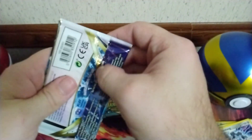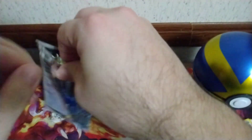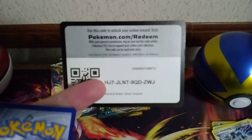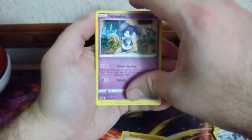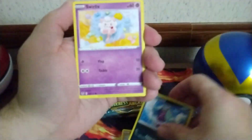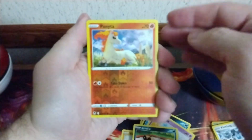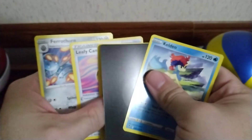I hope you guys are excited for Crown Zenith when it comes out, and for the new Scarlet and Violet era. From this pack we got Baltoy, Indeedee, Rainy Morning, Swirlix, Sandile, a Reverse Ponyta, and a Camerupt Non-Holo.